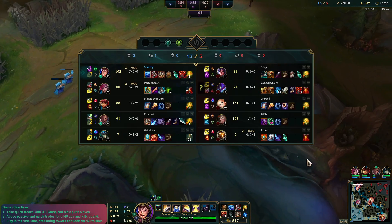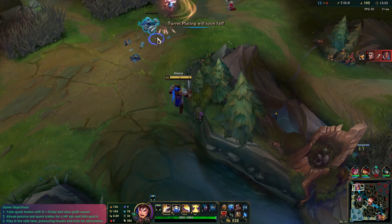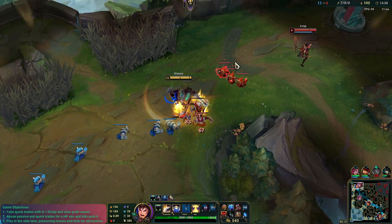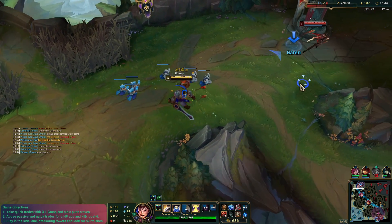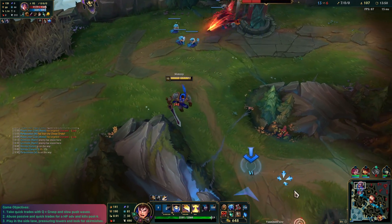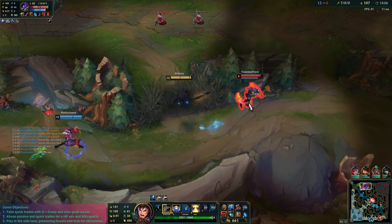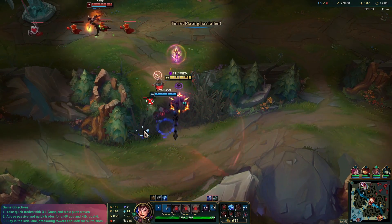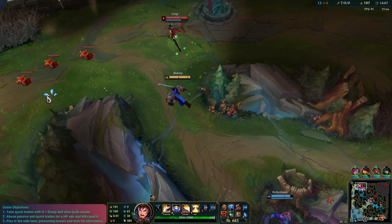We're going to push in this wave now. Best thing to do here is continue to apply pressure. If we can pull the jungler up to the top side, that would be really, really good. It's a big mistake for the enemy jungler to come to the top side, in my opinion, because we're so far ahead. Ideally, I try and dive the Irelia with Vi. Vi's got R now, so we can definitely look for a play.